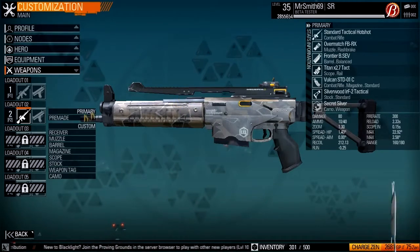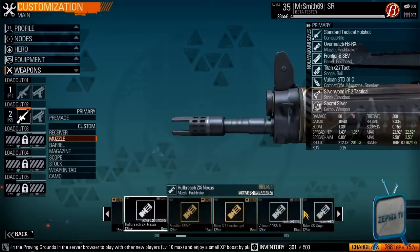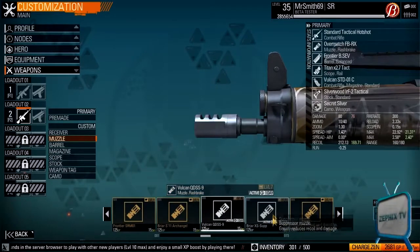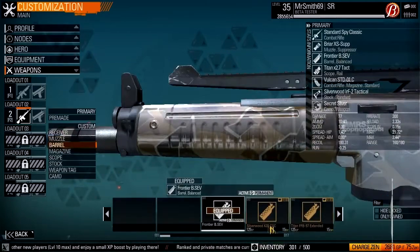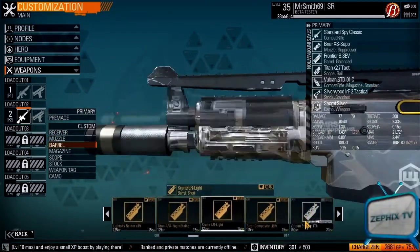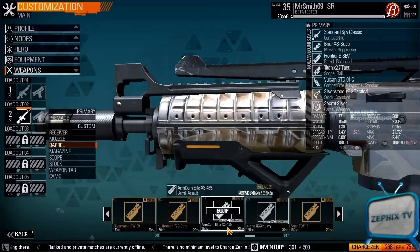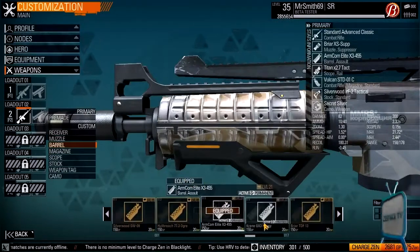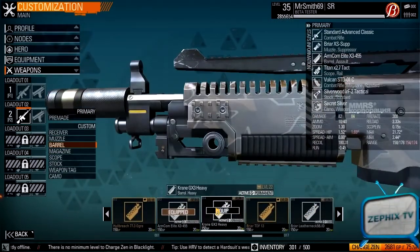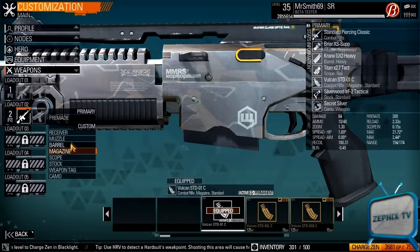The muzzle — I don't really remember the build I used. Let me see if I can guess it... yep, there it is. 84 damage.